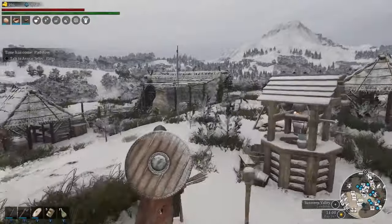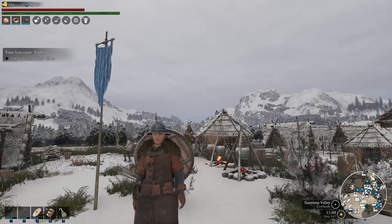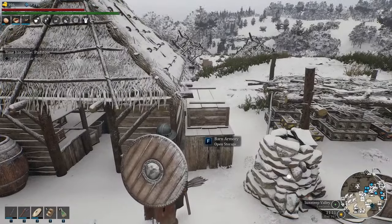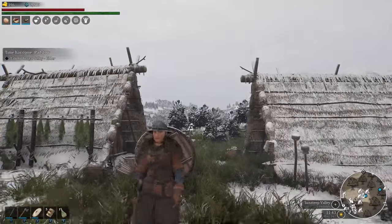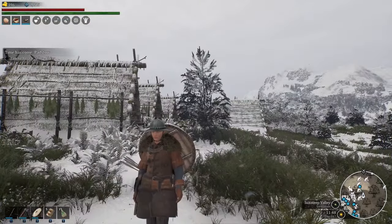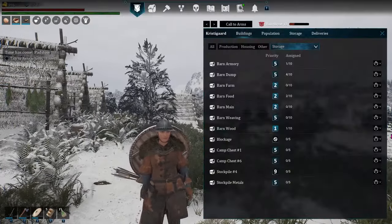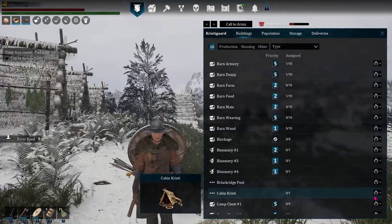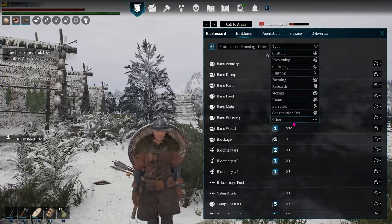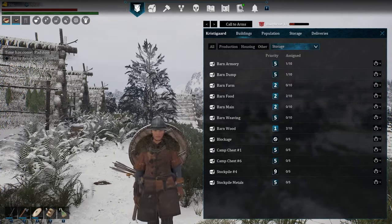Speaking of raids — if you don't have the staging area prepared yet, you can use the E command for your army to have them interact with a warehouse and get food from it, or weapons from a weapon rack or weapon storage armory. There's also a cheesy strategy: when you get a raid expected tomorrow, you could assign your buildings or storages to another settlement until it passes. Or you could just turn raids off — but I prefer kicking their butts.